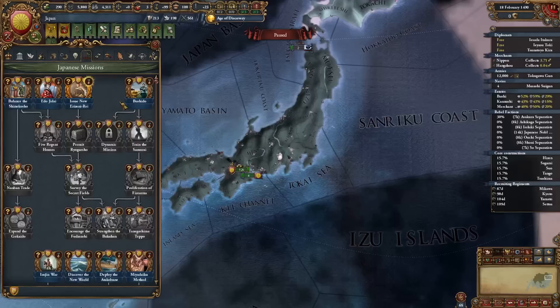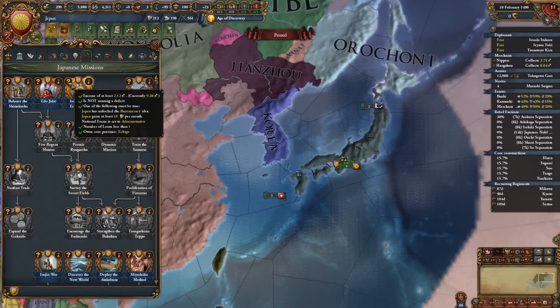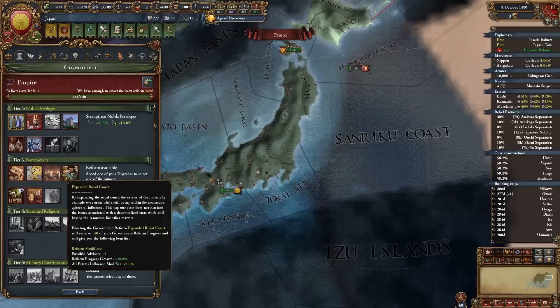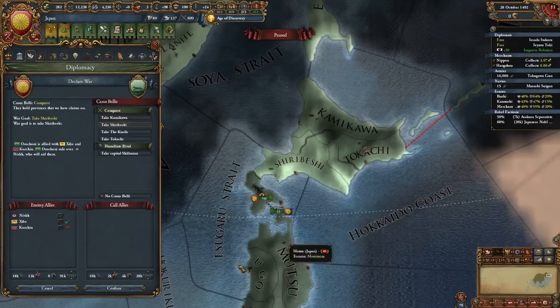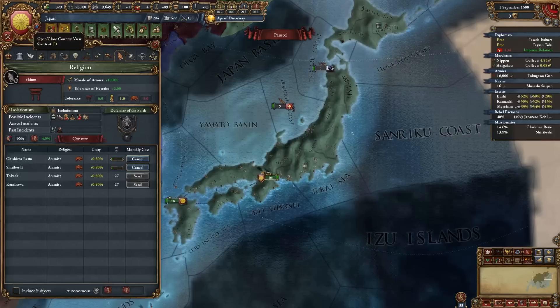We go ahead and unite Japan, keeping our ideas because we're going to be playing very tall. When you form Japan you get a much larger mission tree all about colonization and conquering stuff in Korea, China, etc. Some of these missions are really good - this one gives us a gold mine in Echigo if it has at least 8 production, but it only has 5, so let's bump that up. Tier three government reform: expanded royal court. Now I have an okay sized navy and I'm going to attack the step hordes to secure our borders.